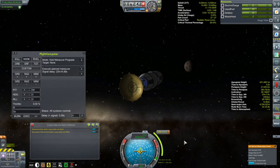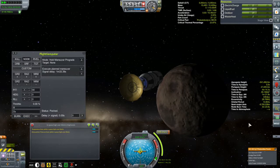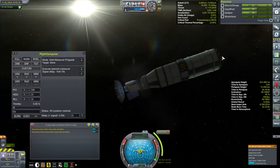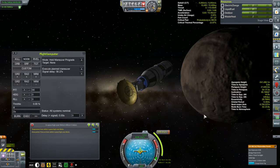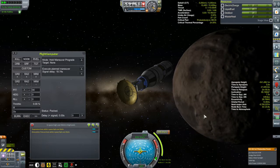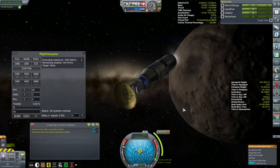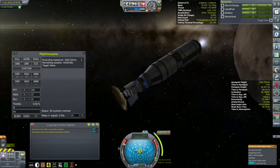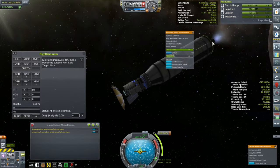What's a bit disconcerting is the navball is telling me the burn is going to be one minute and 53 seconds, but Kerbal Engineer is saying three minutes and 24 seconds. Let me check my engine - it's at full thrust. I don't know why that's confused. Remote tech thinks the burn's about five minutes. I don't know where this confusion is coming from, but it happened during my practice run - I'll explain that in a second.